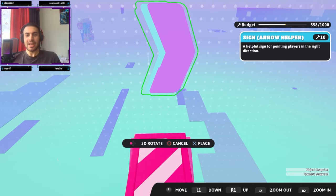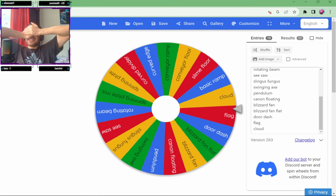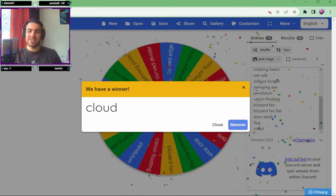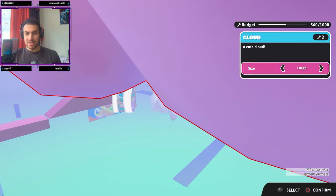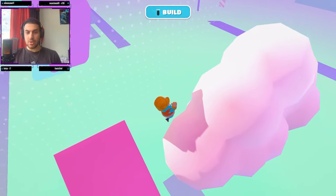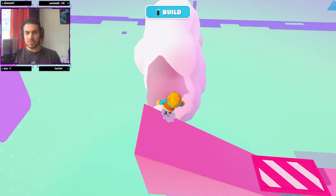I'm closing my eyes for this one — let's see what we get. Three, two, one — Clouds! Another decoration. I really hope you can stand on this one. There's a huge cloud — goodness me, look at the size of that! Let me see if you can stand on top of it. Yes! But it's bouncy — this might be a bit difficult. Is it possible to go across the whole cloud?